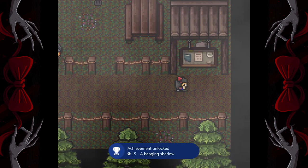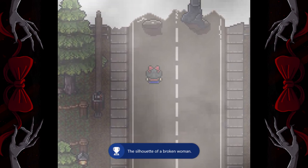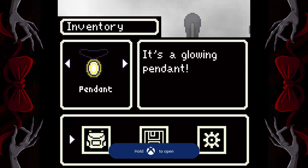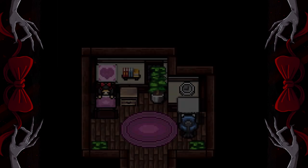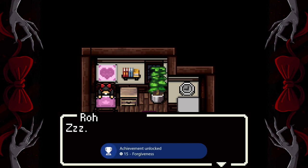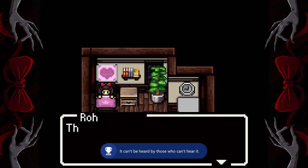Now we're gonna head over to the right. You're gonna go up and in this basket you're gonna put that picture, and then talk to Kubi. That's gonna give us an achievement and that's gonna end the chapter.